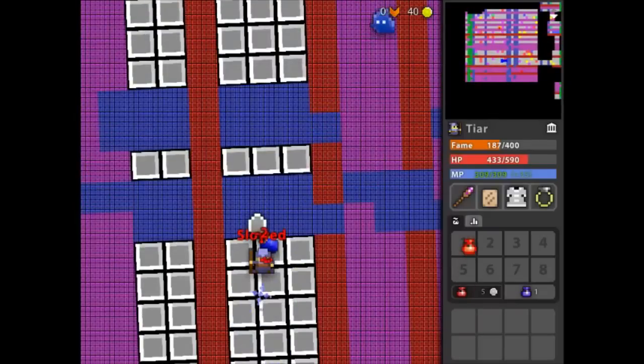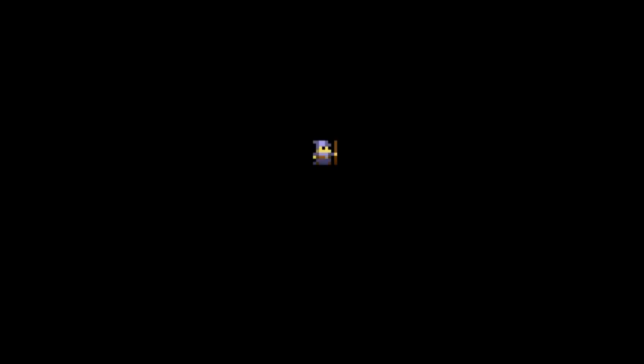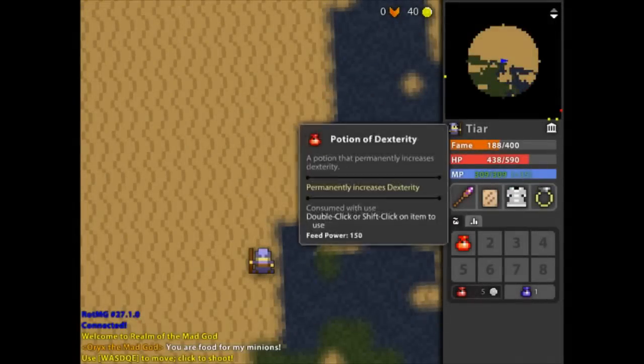Once he dies, the Limon elements — those turrets — will despawn, and you can walk up, pick up your loot, and that's everything. Thanks for watching, and until next time.